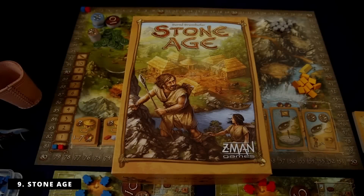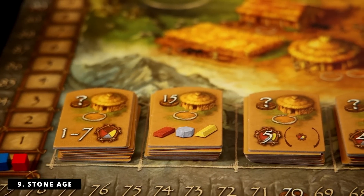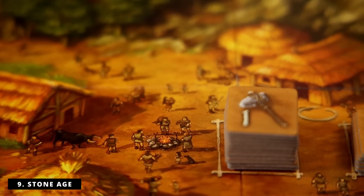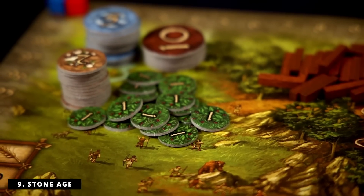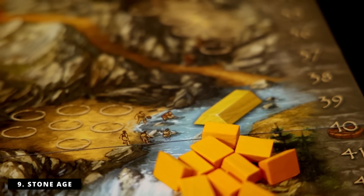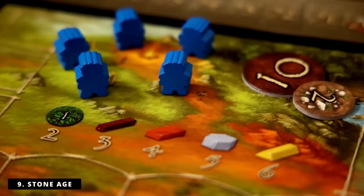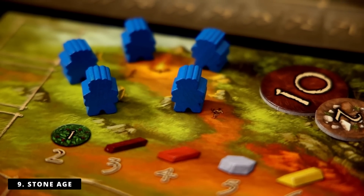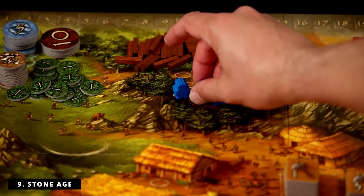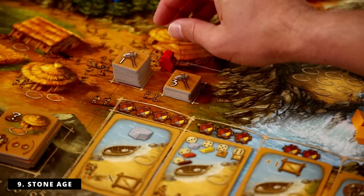Number nine is Stone Age. This is a classic family-weight Euro game where you're gathering resources to build buildings and get points, while also gathering food to feed your workers. It's a worker placement game — you start with five workers but can get up to 10 by going to the infamous Love Shack. You place workers in different locations to get resources, like going to the forest for wood or the river for gold. You can place as many workers there as you want, rolling a die for each, then dividing by a certain number. Maybe you get a total of 12, divide by three for wood — boom, four resources.